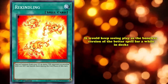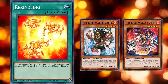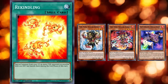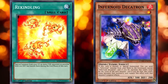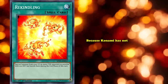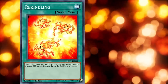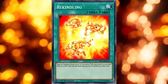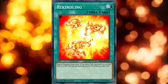This card would keep seeing play as the boneless version of the better spell for a wide range of decks such as Fire Kings, which had a couple of very good targets, and Infernoids, which had their best monster as one. Fittingly, this card just kind of fizzled off after Infernoids were in the meta, as not only did these kinds of unsearchable bombs become harder to utilize in a faster metagame, but also because Konami hasn't really printed any archetypes to take advantage of it. Still, there's no denying how strong this card used to be — being the most impactful of its kind to never get banned at some point in time. And there's no telling when we'll get an archetype that might put this card on the list again.